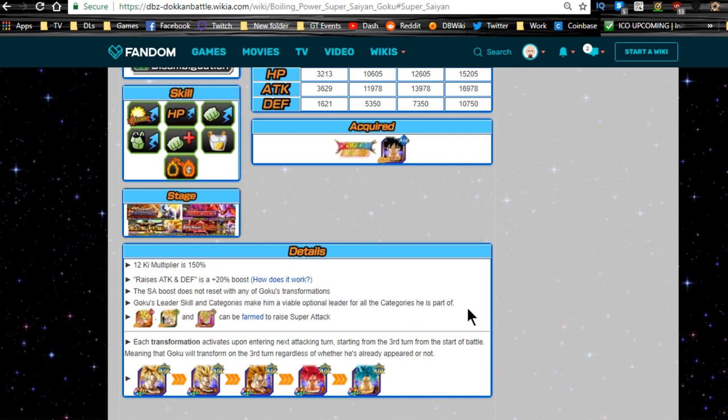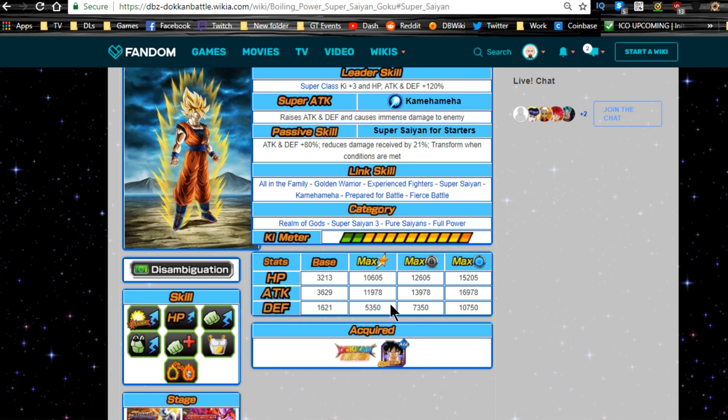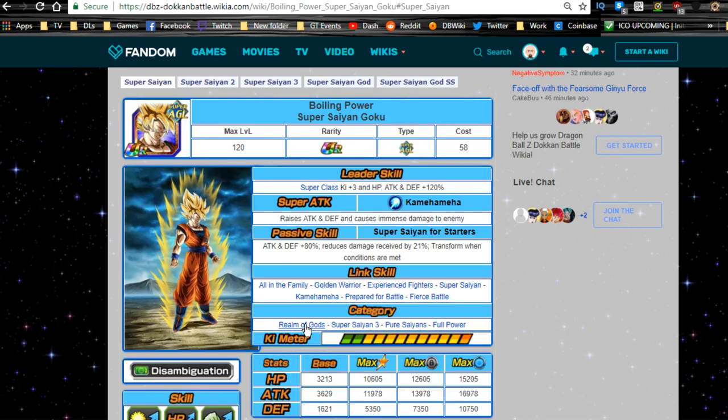With dupe system: almost 15,000 HP, almost 17,000 Attack, and Defense almost 11,000–12,000. Ki multiplier 150%, raises Attack and Defense is a 20% boost, and super tech does not reset with any Goku transformations — that's awesome. Goku's leader ability and categories make him a viable leader option for all categories he's part of. Realm of Gods team is mostly heroes, Super Saiyan 3 team pretty much everyone except Broly, Pure Saiyans mostly all heroes, and Full Power — you have a very strong argument for a lot of heroes.